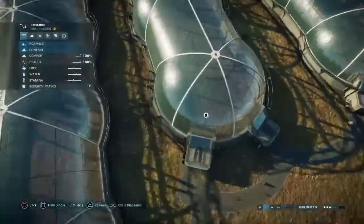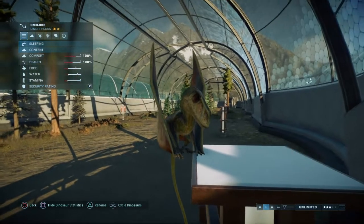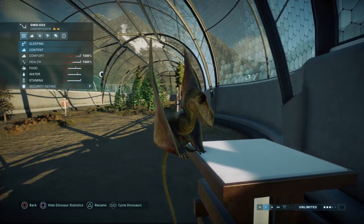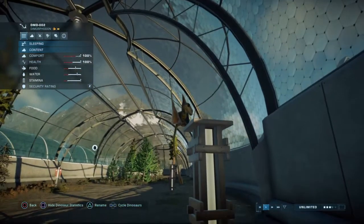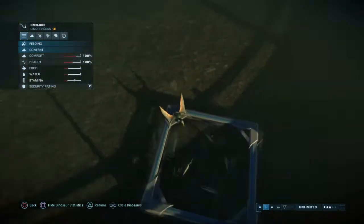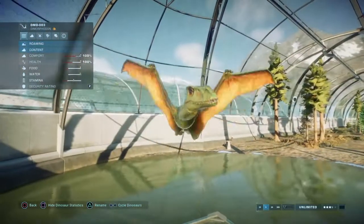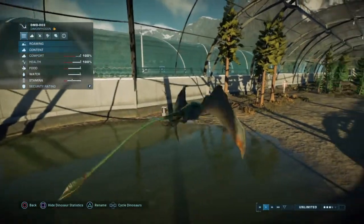Next up is the Dimorphodon. Starting with a sleeping one — he's using the force for half his body, levitating. It's a nice green with a bit of orange — very subtle, very smooth. And that is a long tail, like twice as long as his body. Moving on, there's a nice orange-with-green one that is already my favorite of all the skins so far.